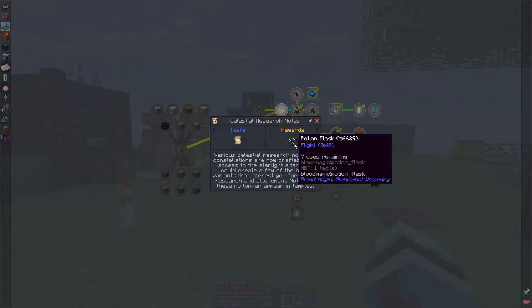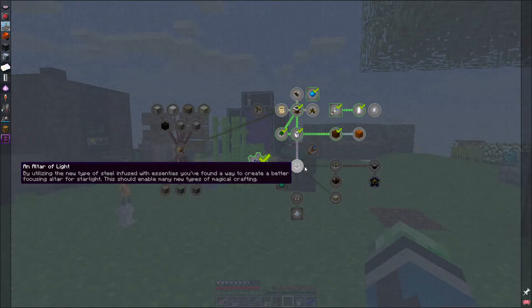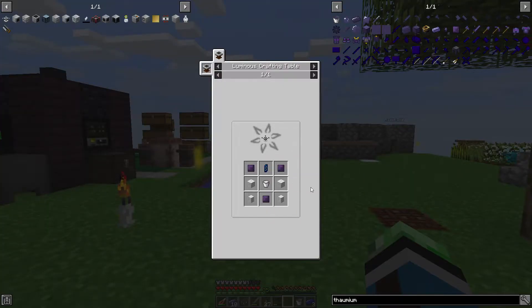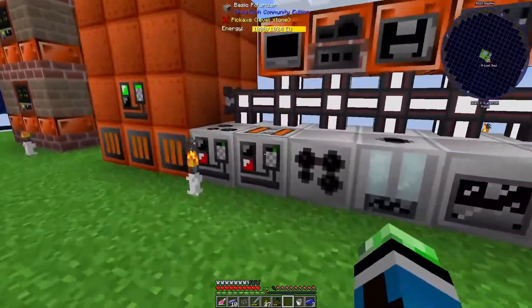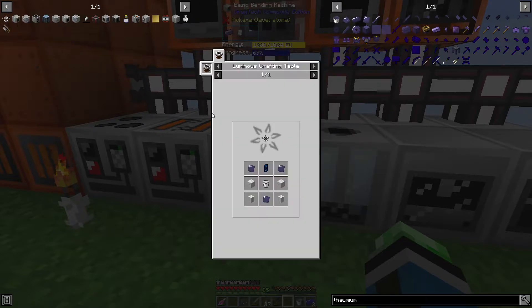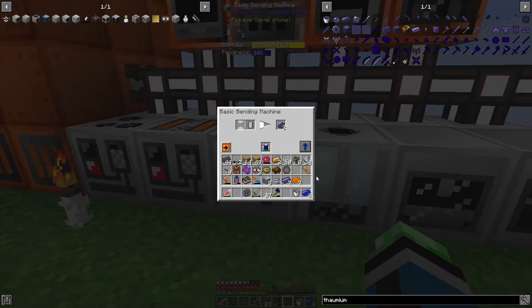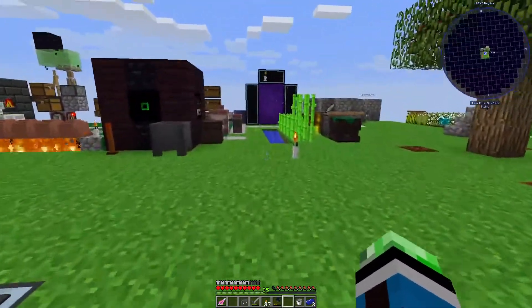We are absolutely gonna need to upgrade the altar, so three thawmium plates coming up. Three of these in the bending machine and we've got three thawmium plates good to go. Any thawmium plate should work - yeah, any plate thawmium. Okay, we're good, thawmium plates are done.